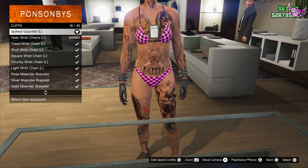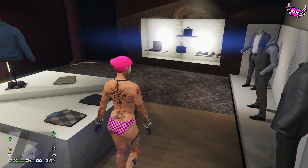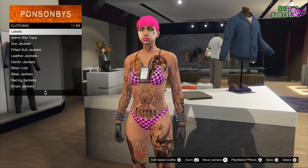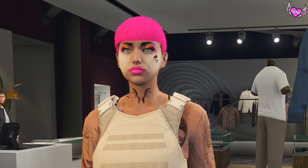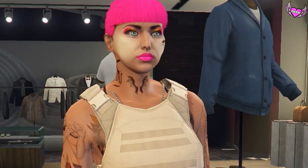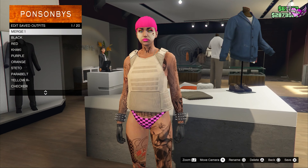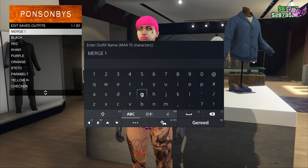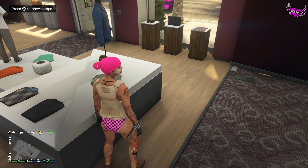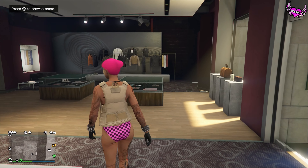Choose number 18. Once you got this outfit, make your way over to the top section again because now we're gonna put a utility vest on it — choose number 43. Underneath the outfit I still have the EIA badge on even with the armored vest on, which is gonna be really nice for the glitch later. Now just save the outfit in slot number one.